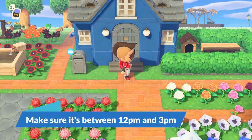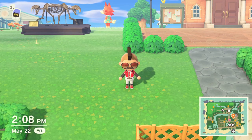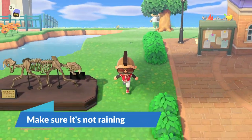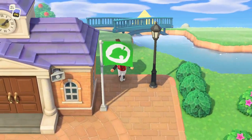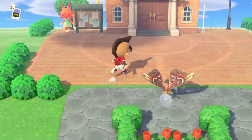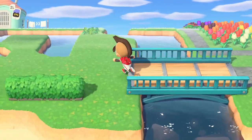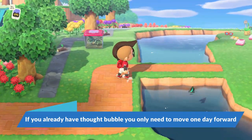One of the first things you're going to want to do is make sure it's between 12 p.m. and 3 p.m. during the day — right now it is 2:08 p.m. The reason you want that time window is it allows all of the characters to come out of their houses and into the plaza area. Also make sure it's not raining on the days you want to try to kick a villager out, because thought bubbles don't show up if characters are inside a house or a shop. We want all characters out in the plaza, and then take a quick run around the island to see if anyone already has a thought bubble.